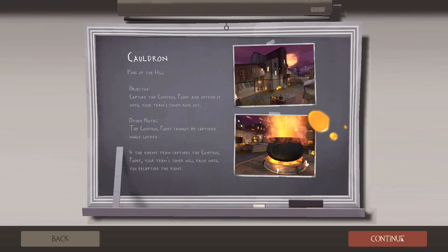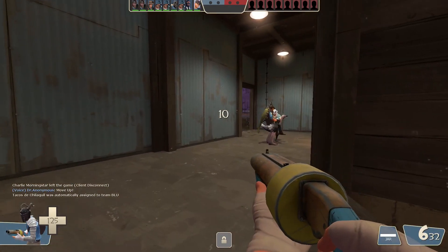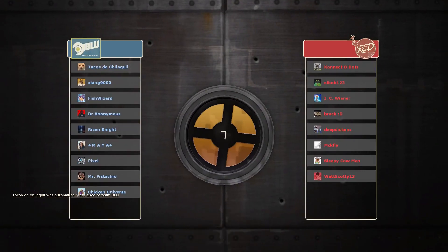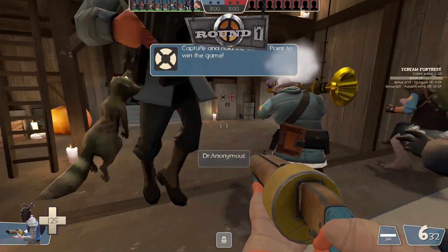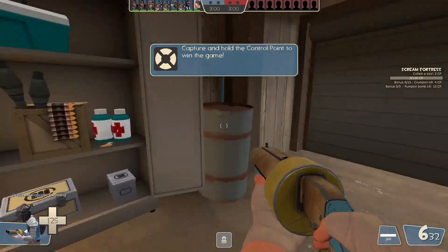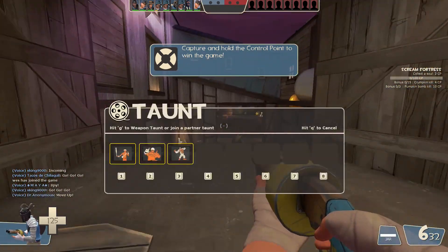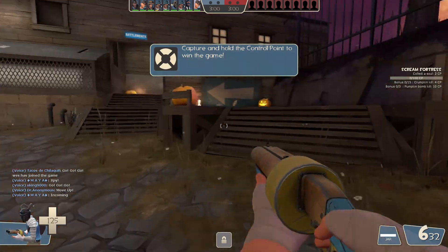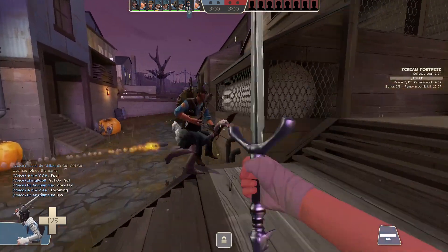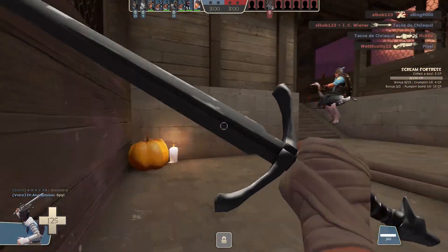Alright, here we go — we're now on the map of Coldfront and I'm going to be playing as the Scout. As you can see, I'm using my knight outfit with the dark outfit, because I think that's just really cool. I'm also using the sword that I named 'Titan Killer' years ago, which is really cool.